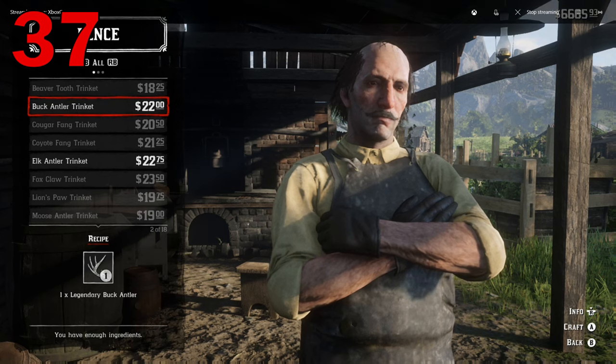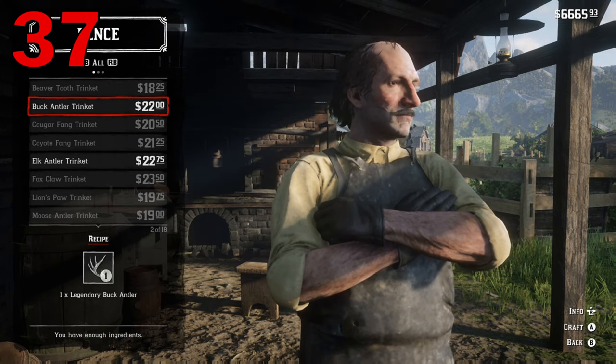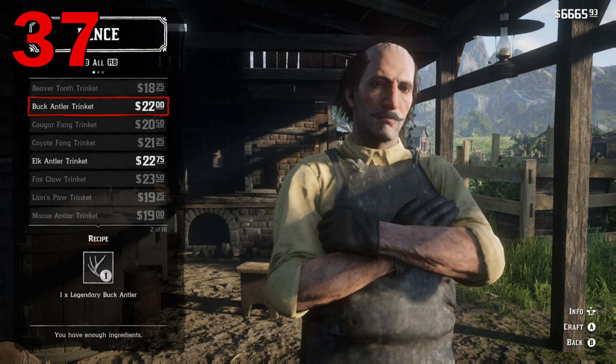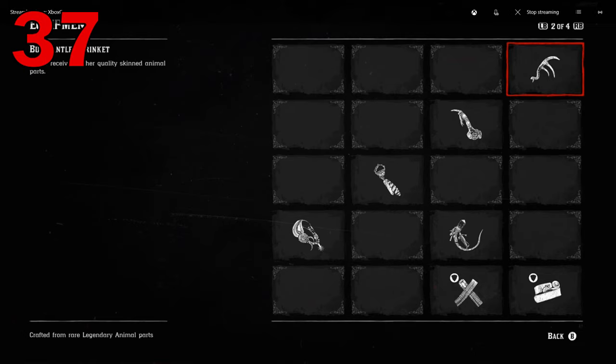Did you know that you can sell legendary buck antlers for a trinket that improves the quality of pelts of all the animals you skin in the future? This is super helpful if you want to collect a lot of perfect pelts. It actually improves them by one star rating, making good pelts perfect pelts. This is basically a must-have trinket if you want to make all the legendary clothing items at the trappers.